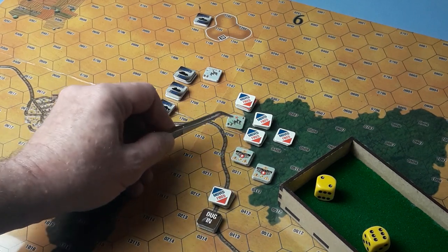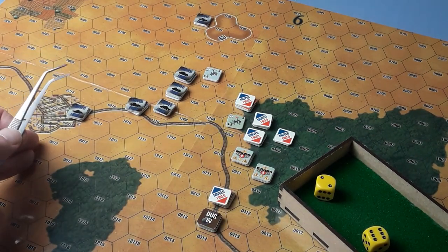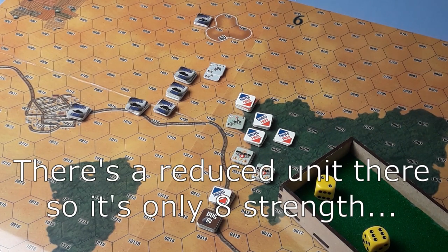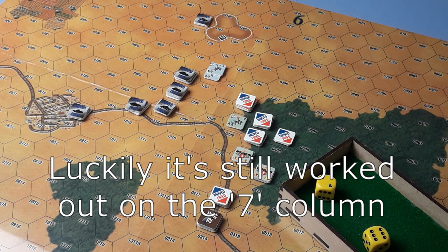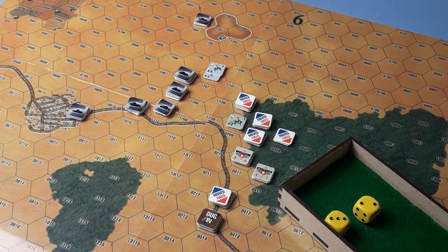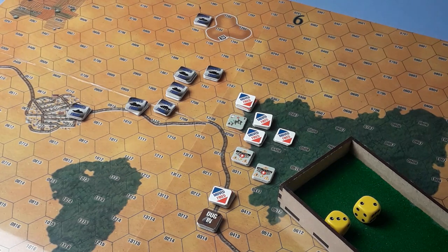Russians — don't believe they can do anything, this is out of range as per normal. They're passing. Back to the Germans — just to finish off, we're going to have a go with this on the 10 strength. On the seven column — they are in the woods though, so down to the two column. Four or less or eleven or more needed. Both sides pass and that is the end of the turn. We'll get the counters off and be right back.